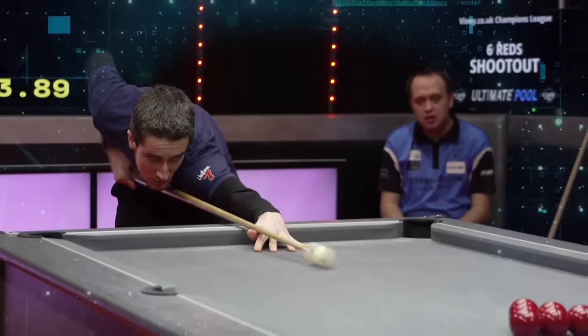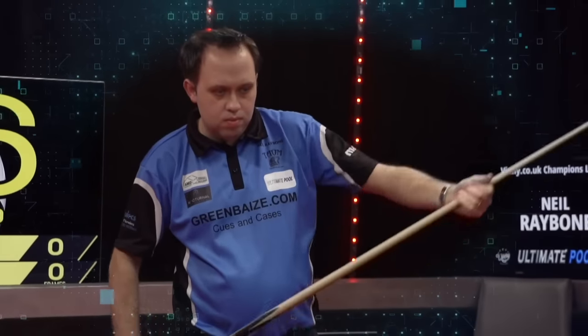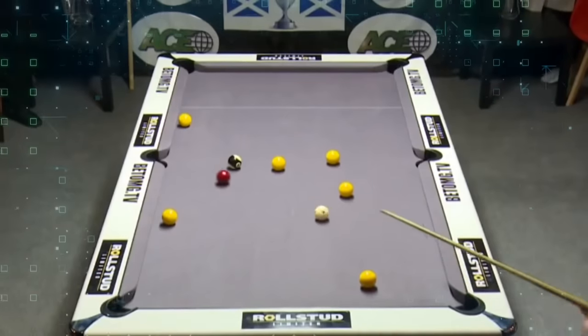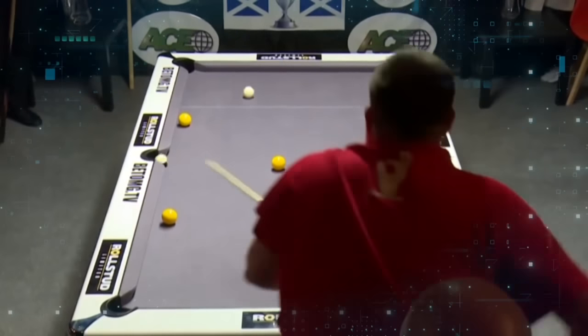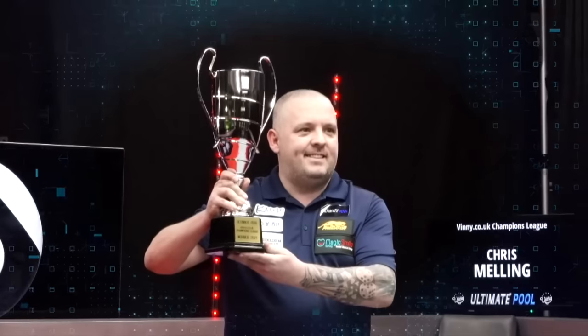If a match is tied as the clock runs out, a six-red shootout decides the winner. We're playing international eight-ball rules, so a foul introduces cue ball in hand. Pick a colour, pot your balls, then pot the eight ball. There's £20,000 in the prize pot, with the winner pocketing £10,000. Welcome to the Ultimate Pool Masters.